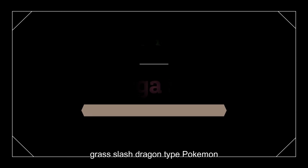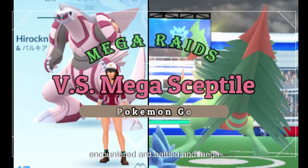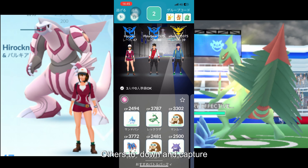Mega Sceptile is a powerful Grass/Dragon-type Pokemon that can be encountered and battled in Mega Raids in the popular mobile game Pokemon Go. Mega Raids are special raid battles where trainers can team up with others to take down and capture powerful Mega Evolved Pokemon.